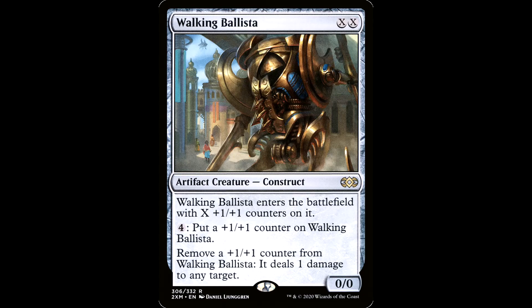Walking Ballista is even easier — XX for an artifact creature, Construct, 0/0. It enters the battlefield with X +1/+1 counters on it, so if you pay two you get one counter. It has four generic mana: put a +1/+1 counter on it. Remove a +1/+1 counter: it deals one damage to any target. If Ballista has Undying from Mikaeus, you can do the same trick over and over to blast everybody down with Ballista bolts.